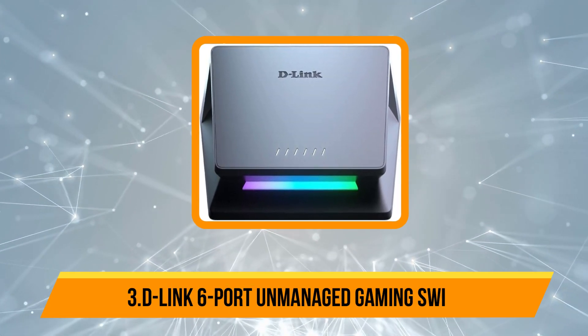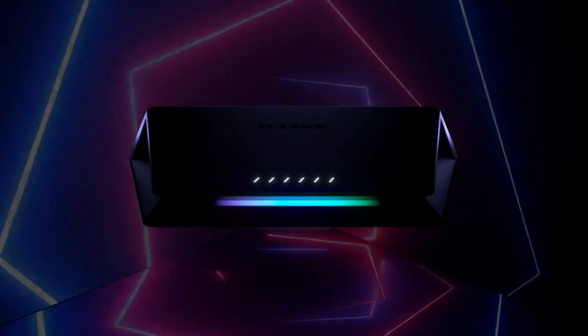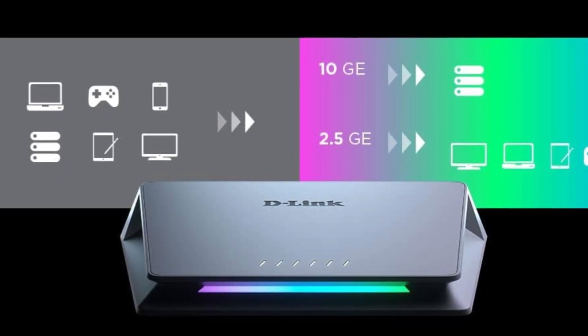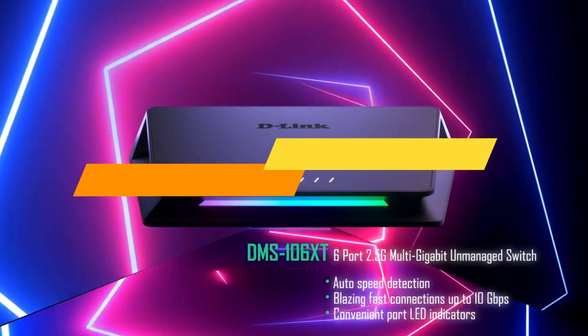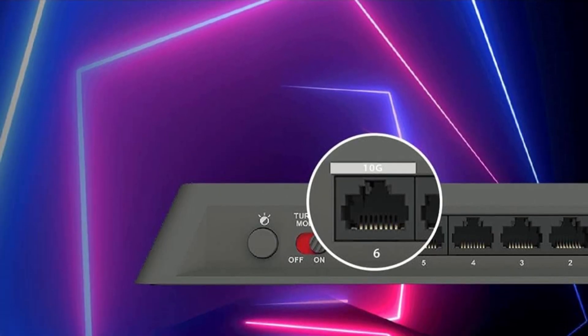Our third product is the D-Link 6-port Unmanaged Gaming Switch. The DMS-106XT multi-gigabit gaming switch is tailored for gamers and high-performance networks, featuring a sleek metal housing and color-coded port speed indicators. With five 2.5G ports and one ultra-fast 10G port, it's perfect for multi-gamer homes and intense LAN parties. Its smart turbo mode uses QoS and port-based priority to ensure ultra-low latency, delivering uninterrupted online gaming and smooth 4K/8K streaming.